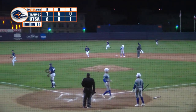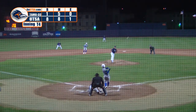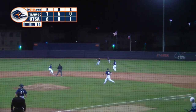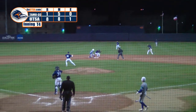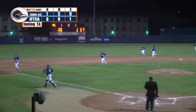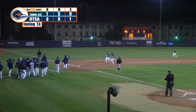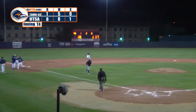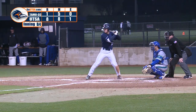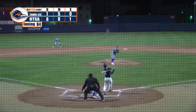Nine to six for the double play. Bad base running by A&M Corpus — nine to six on the double play to end the inning. Dylan Rock ends the fourth inning.